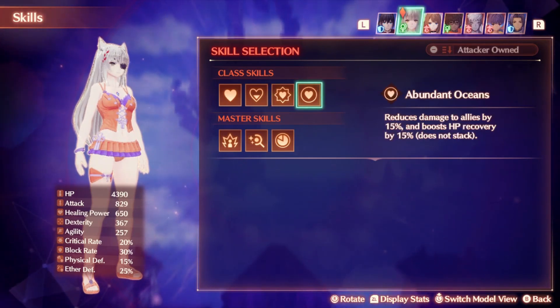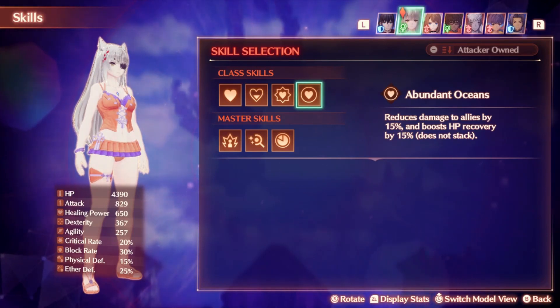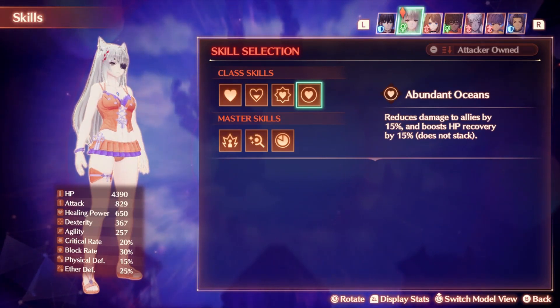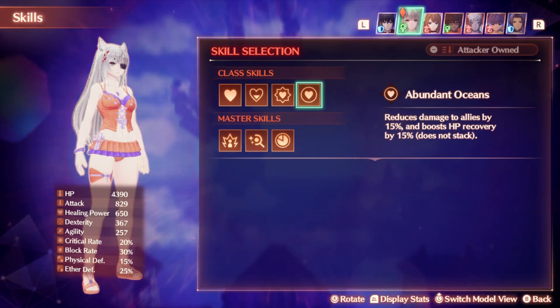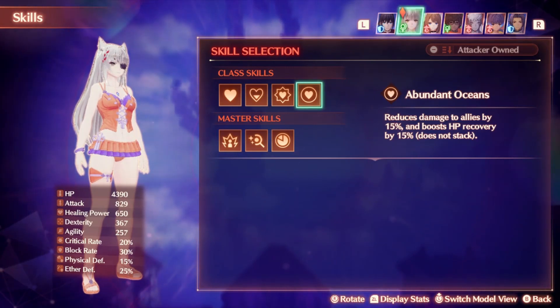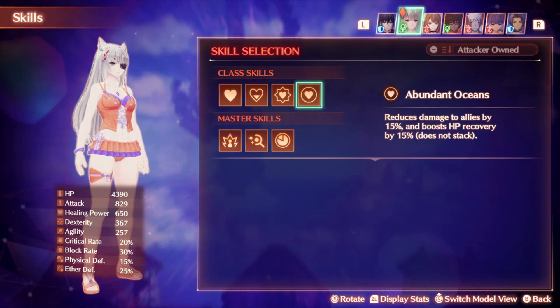The final skill is Abundant Ocean. This will reduce damage to allies by 15% and boost HP recovery by 15%, and it does not stack, so you can't have two Life Sages or put this skill on anyone else and have it stack. This is a great skill to have — reducing all damage by 15% to all allies at all times is just massive. The boost to health recovery is nice as well, but the damage reduction is more impactful. It's really beneficial on a class with such strong pure healing because it allows your allies to survive with low health when they otherwise might not, and you can heal back to full very quickly. Definitely the best skill you have, and you should pretty much be running it on every team whether with the class or as a master skill.